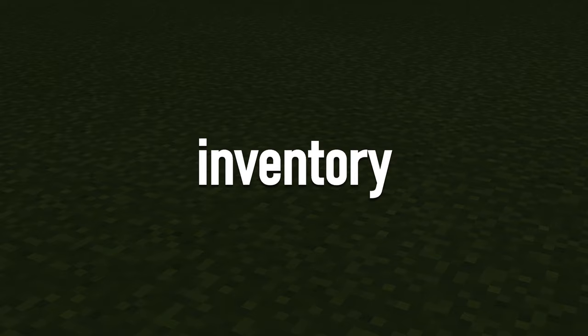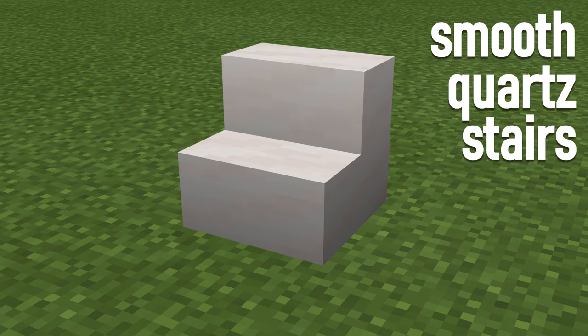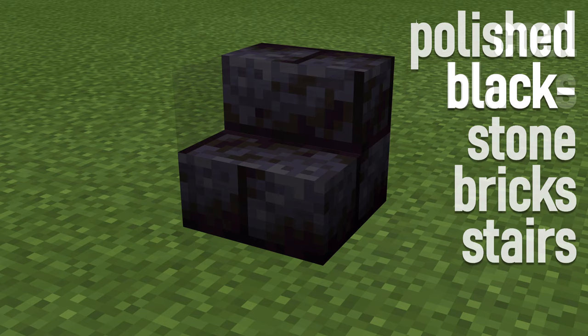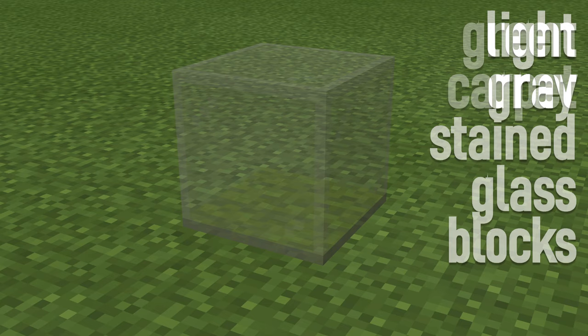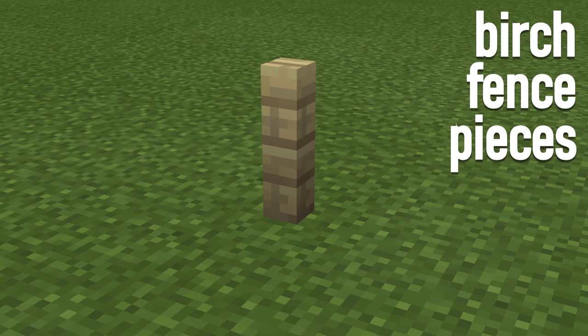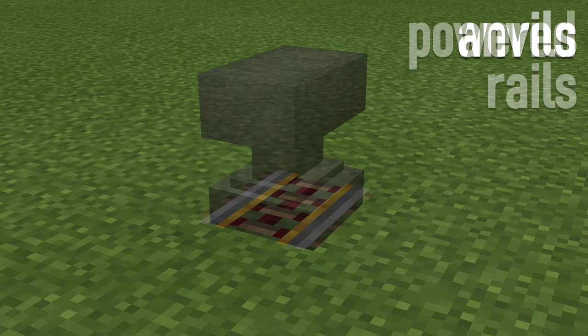Here's what you'll need: smooth stone blocks, smooth stone slabs, chiseled quartz blocks, smooth quartz blocks, smooth quartz slabs, smooth quartz stairs, black concrete, grey concrete, light grey concrete, polished black stone brick slabs, polished black stone brick stairs, blocks of coal, polished andesite slabs, black stained glass panes, light grey stained glass panes, light grey stained glass blocks, green carpet, heavy weighted pressure plates, end stone bricks, end stone brick wall pieces, end stone brick stairs, birch fence pieces, beacons, skull torches, redstone torches, end rods, grindstones, scaffolding, powered rails, and anvils.